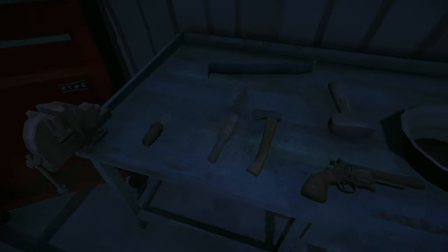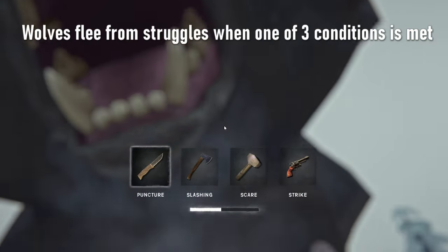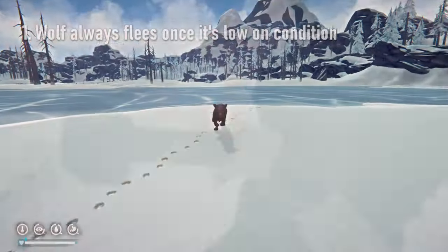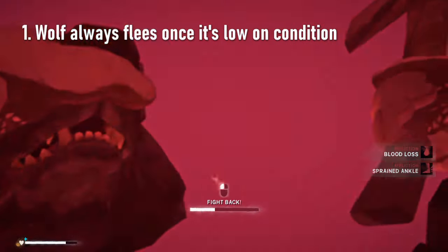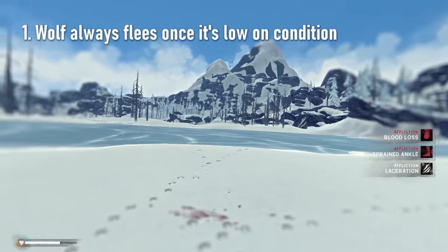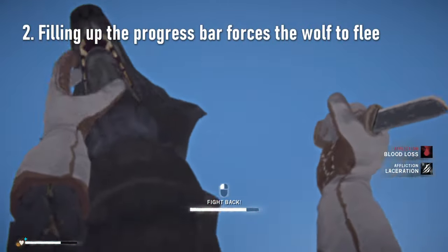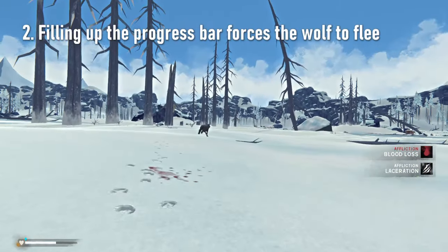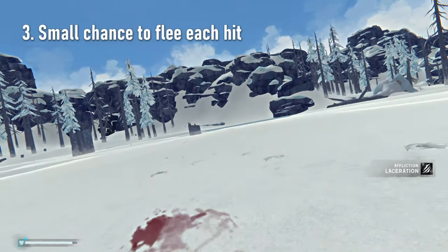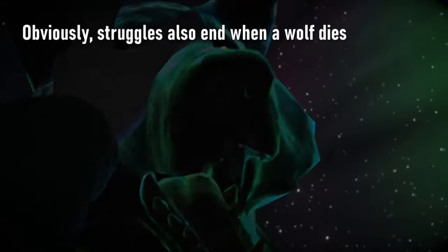So what is the best tool to use in struggles? There are actually three ways to win struggles. One, the wolf will flee once it's low on condition — each time you hit a wolf in a struggle, you deal some damage, and once the wolf is low on health, it's guaranteed to flee. Two, the wolf is also guaranteed to flee if you manage to fill up the progress bar that appears during the struggle. And the last way is sheer luck — each time you hit a wolf, there is a small chance it flees, regardless of its condition or the progress bar.